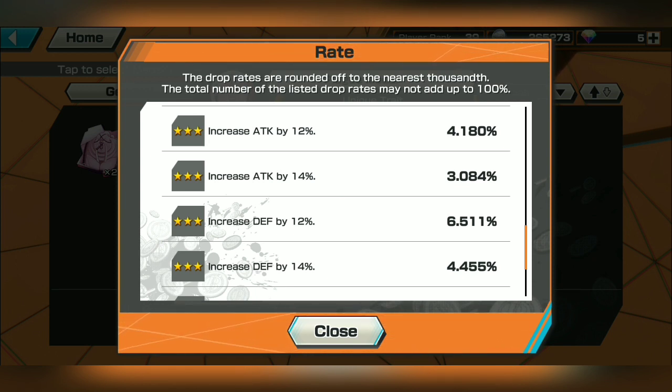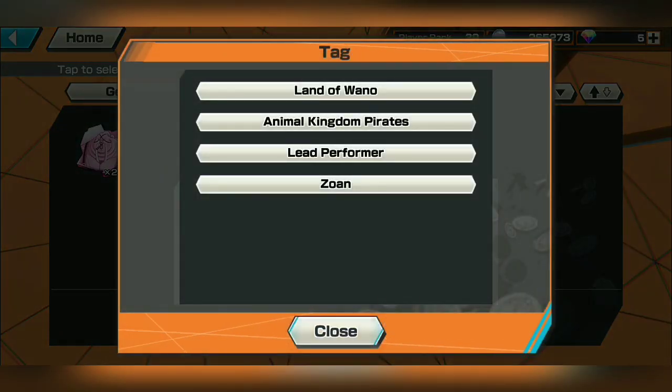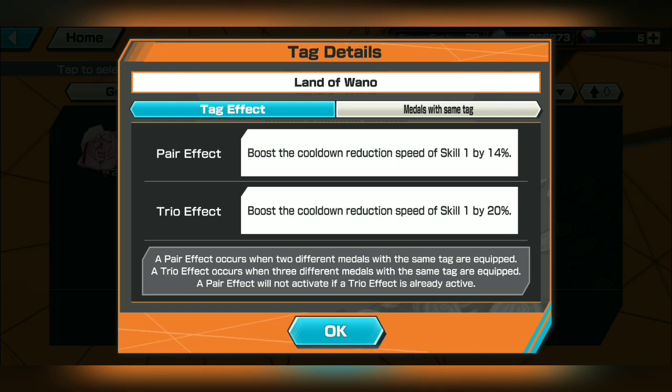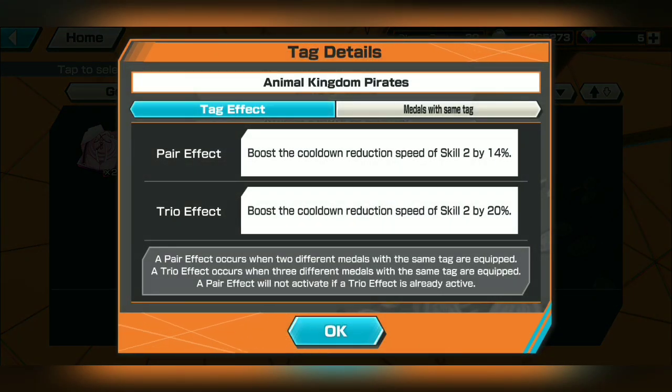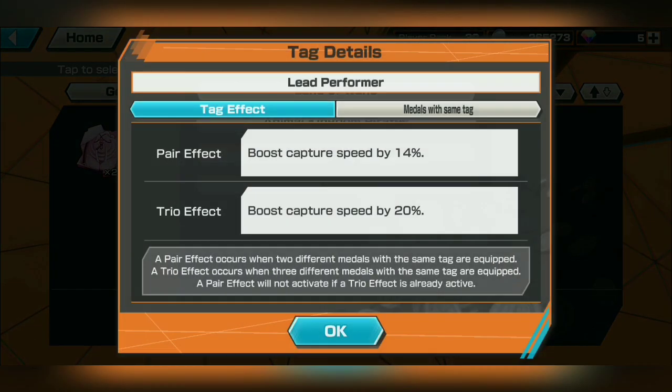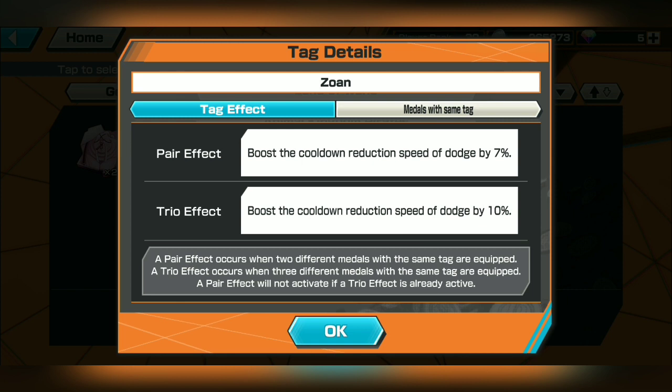My personal goal is getting two sets of each metal — three nine-star attack on one set and three nine-star defense on the other — giving me flexibility. Looking at the tags: Land of Wano gives 14% cooldown reduction for Skill 1, Animal Kingdom Pirates gives 14% Skill 2 cooldown reduction, Lead Performer gives 14% speed capture, and Zoan gives 7% cooldown reduction speed and dodge. All great traits, and I'm looking at these as a pair effect.